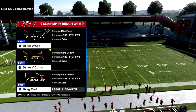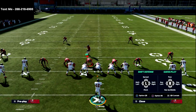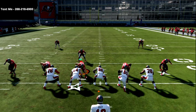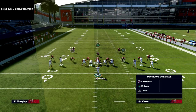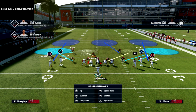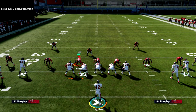The play we're going over in this video is drag curl — it's a great concept out of the bunch wide. You can run this formation in a lot of ways. I'm going to share one simple way to run this. What I like to do is have my bunch to the wide side of the field, though there is value in not doing that from certain plays, which we cover in the membership guide. I do like to generally start with that, especially with this base concept.